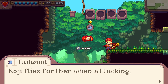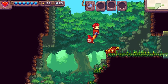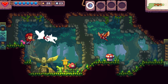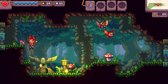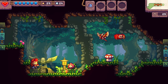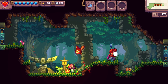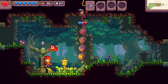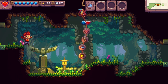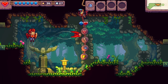Koji flies further. We're attacking. Tailwind - that's what these slots on top of the screen are: they're which upgrades I have currently equipped on my pet Koji. This game kind of acts as a strong counterpoint to the other game I was playing before - the one with the fox - where it's like, look, every little thing has a nice little animation and a sound that plays.